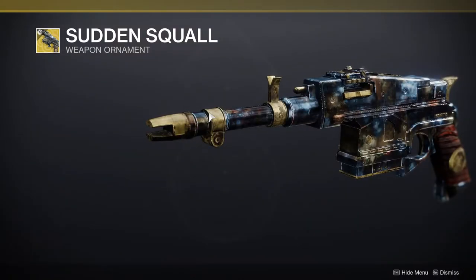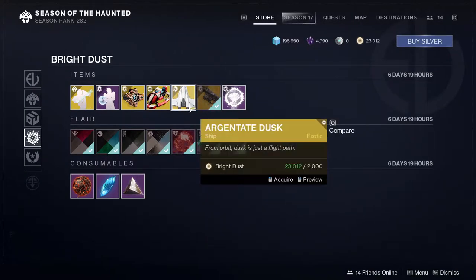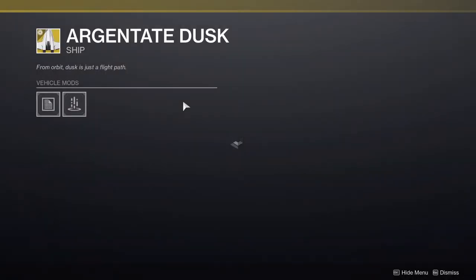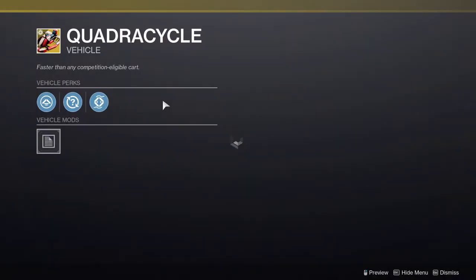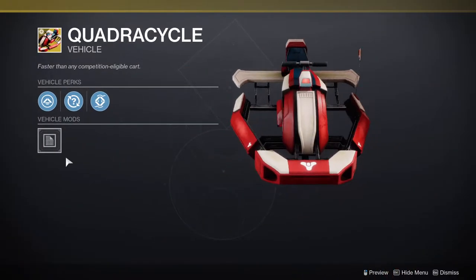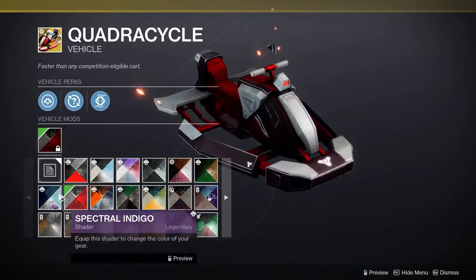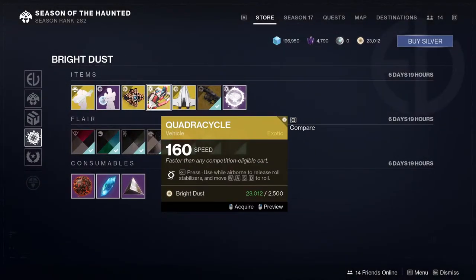We have Sudden Squall for the Sturm Hand Cannon, which is fine, it's cool looking — but are you going to use Sturm? We have the Argentate Dusk, which is okay. And then we have the Quadra Cycle, which I'm actually thinking about picking up because it looks really cool. If you don't have a small Sparrow, this is going to be really, really cool. My only gripe is it's 2,500 Bright Dust, which is a lot.